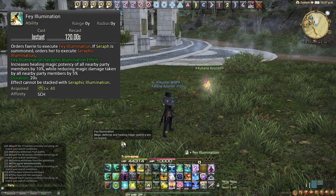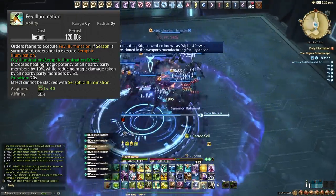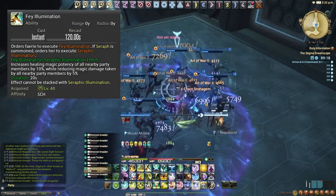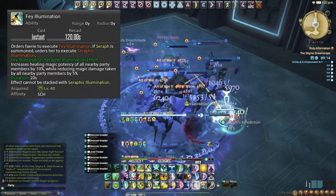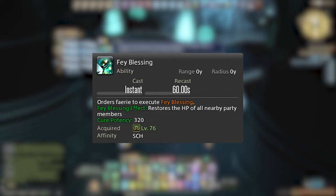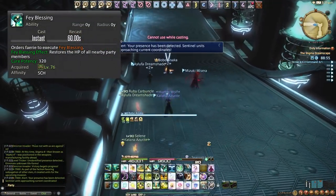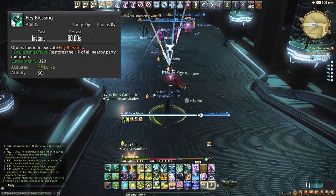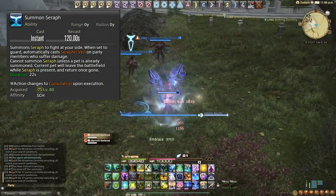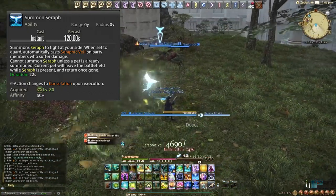Fey Illumination increases healing magic potency of all nearby party members by 10% and reduces damage taken by 5% for 20 seconds. Note that the 10% healing potency only applies to GCD heals, not OGCDs or fairy heals. For the most part use it for the 5% damage reduction on raid-wides or raid busters. Fey Blessing is on a 60 second cooldown — a 320 potency AoE heal, great after raid-wide damage and effective on tanks during big dungeon pulls too.